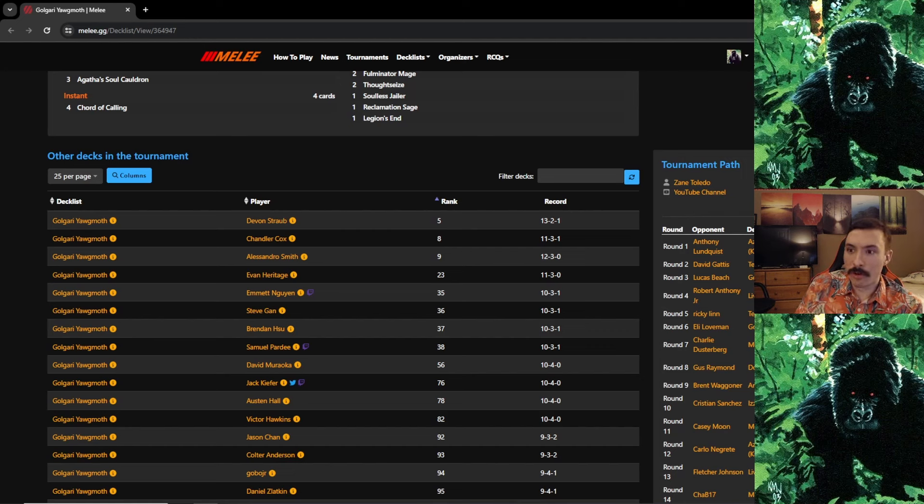All my Halflings were gone, Hapatra was gone — I had wanted her on board for a Chord if I ever drew another land, which is why I played her out. Then I drew the Chord right after Brotherhood's End. I had: Chord, Wall of Roots, two lands, and a Young Wolf. We could still do this. But they drew into a second Brotherhood's End — Young Wolf died and came back. From there it was very hard to come back, though I almost did. I drew land, land, Yawgmoth, Chorded for something relevant — Bowmasters, then Grist.